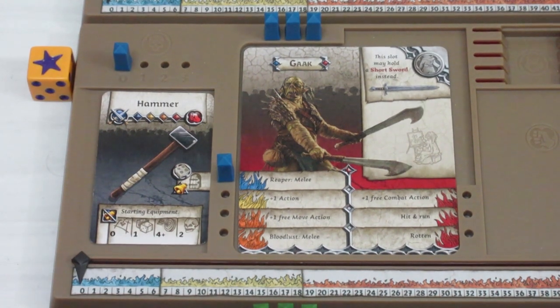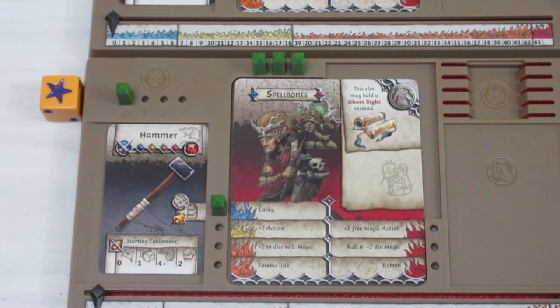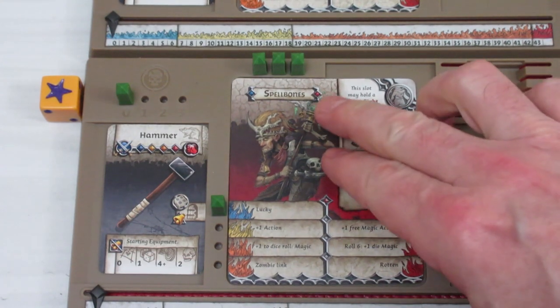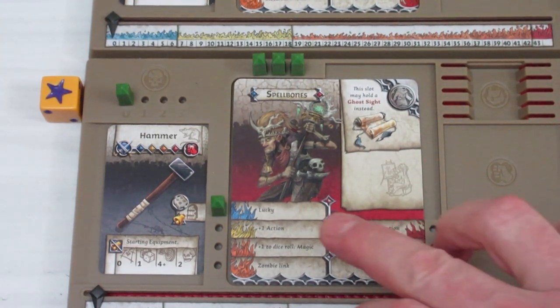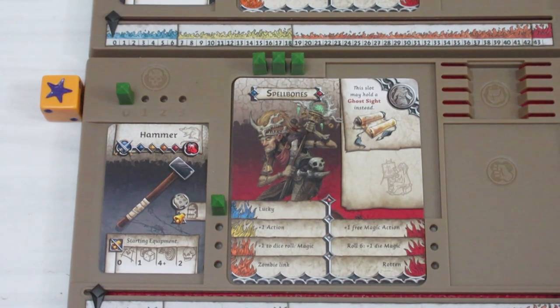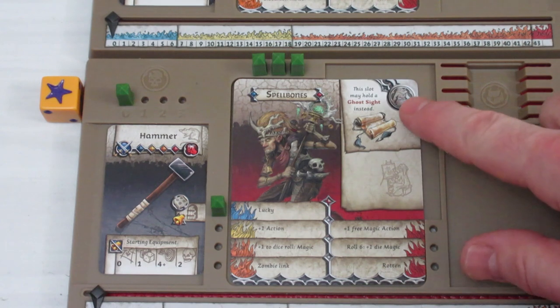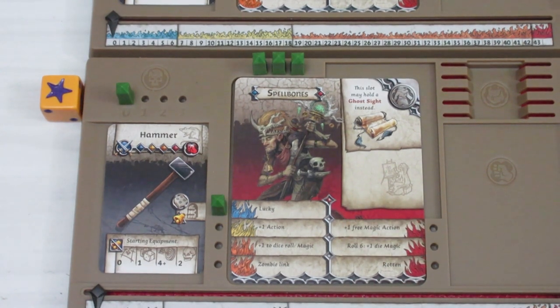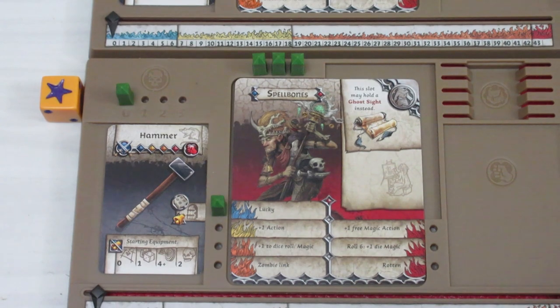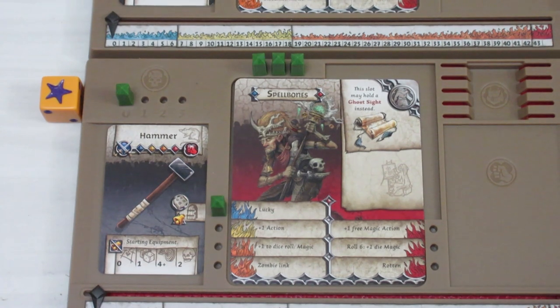Our final character is Spellbones. He's starting out with a hammer as well, and he's Lucky. He can put the Ghost Sight spell in his armor slot if he wants it. Lucky means every time you roll a die for your actions — if he wants to open a door, he rolls based on his attack dice — he gets to re-roll it once. Every time you have to take the second roll.